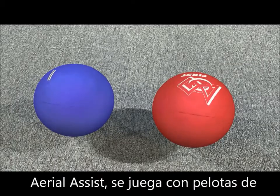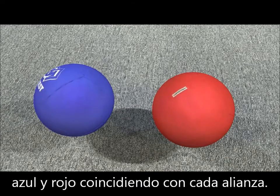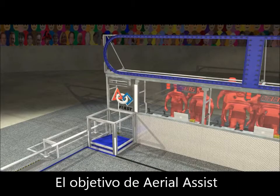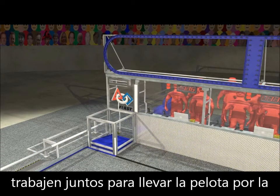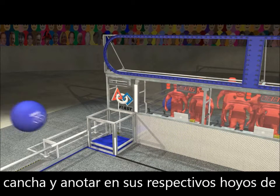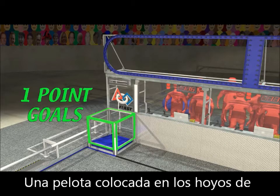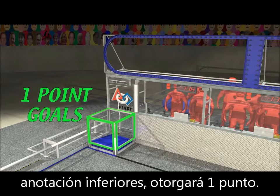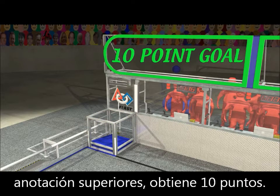Aerial Assist is played with two foot diameter exercise balls, colored red and blue to match the corresponding alliance. The objective of Aerial Assist is for teams on an alliance to work together to advance the ball down the field and score into their alliance goals at the far end of the field. A ball scored in a low goal earns one point, and a ball scored in a high goal earns 10 points.